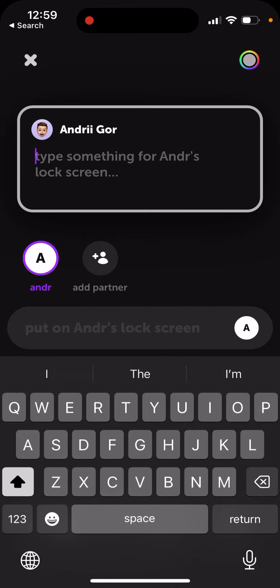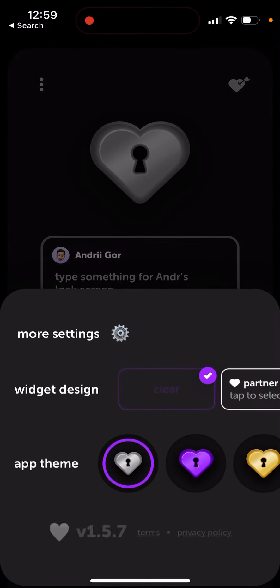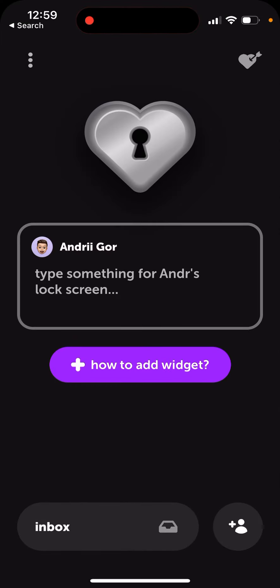Instead of sending the same message to everyone individually, this bulk message feature should be available, but you need to add more friends. A lot of features here are limited if you have less than five partners. You need five partners to design your widget, to change the border of your widget, to unsend messages, to see your streaks, and all of these things.